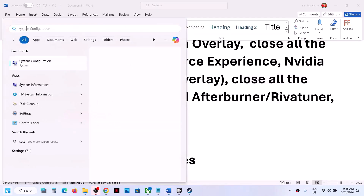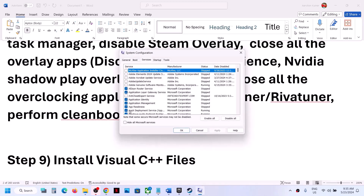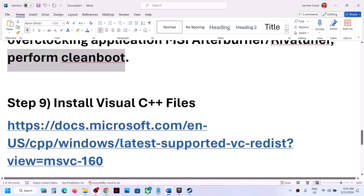Perform a clean boot. Type 'System Configuration' in the Windows search box and click on it. Go to the Services tab, put a check on 'Hide all Microsoft services,' then click 'Disable all.' Click Apply, click OK. You will see a restart option — restart your computer and then launch the game.